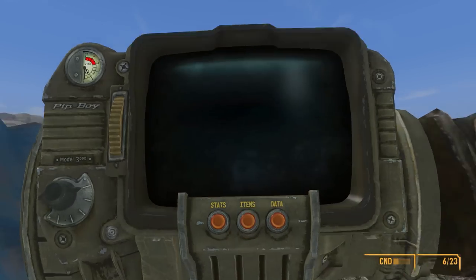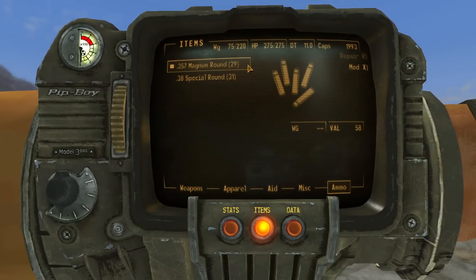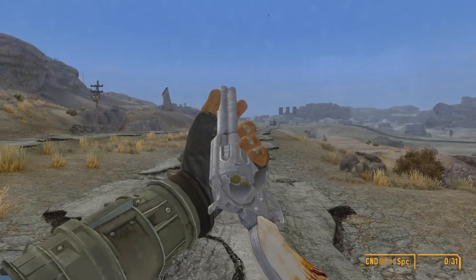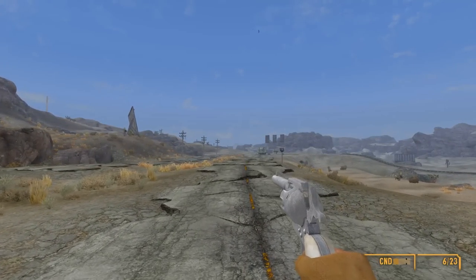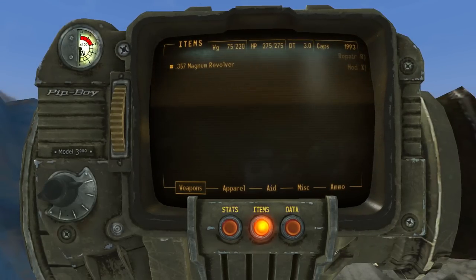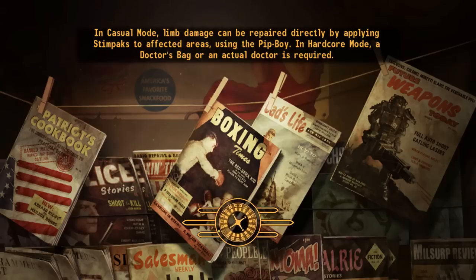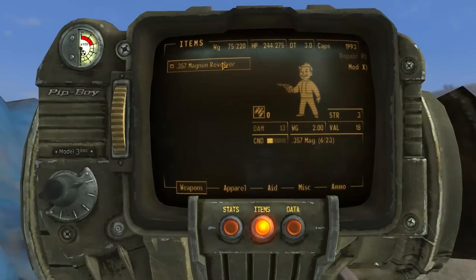There's a movement glitch called reload dashing, widely used in the speedrunning community. First, obtain the .357 Magnum revolver and at least two different ammo types — such as .357 Magnum rounds and .38 Special rounds. You can get all of this from Chet in Goodsprings General Store. Hotkey the revolver and know which key changes your ammo type — on PC it's the number 2 key. While holding the forward movement key (W on PC), press the key to change the ammo. Once it starts changing, press the button to bring up the Pip-Boy and wait for it to pop up, keeping W held down. Once in your Pip-Boy, unequip the revolver and close it — this will launch you forward. You'll often find yourself flying in the air; just before you reach the ground, quicksave and then quickload. This minimizes or completely removes fall damage. It takes some practice, but it's pretty fun once you get it.